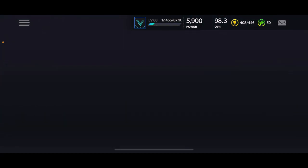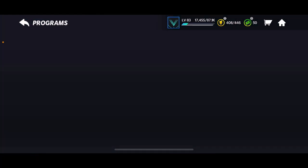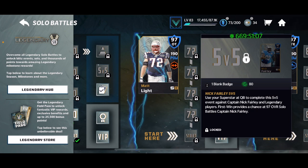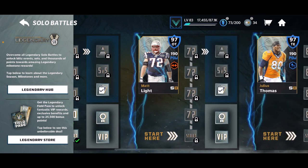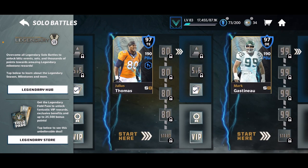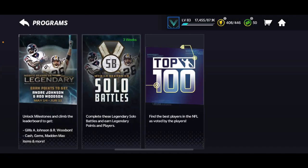I believe you can just get those program players by playing solo battles. There's an event in the middle that usually gives you program players — this one gives you a blank badge and it looks like you can just get program players from these events as well, which is pretty cool. As you progress you're going to get more and more of these points, and the points are the most crucial things in field passes.